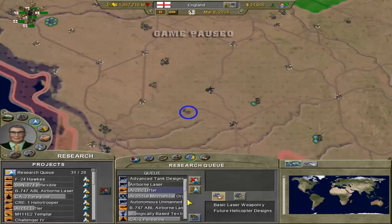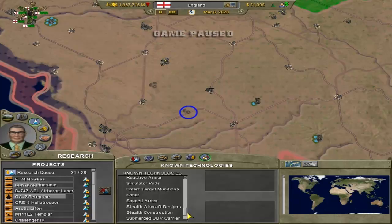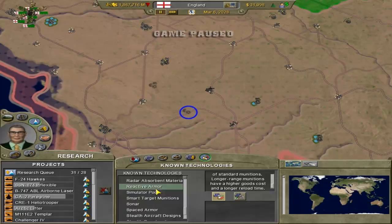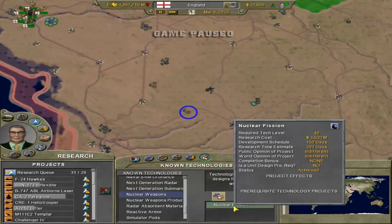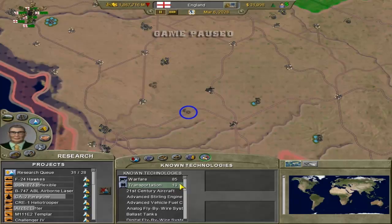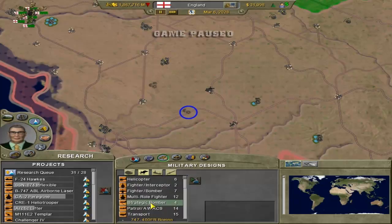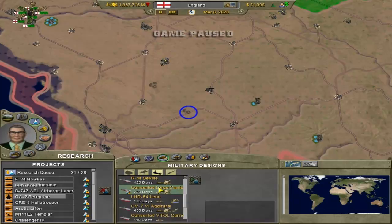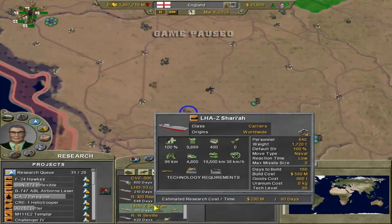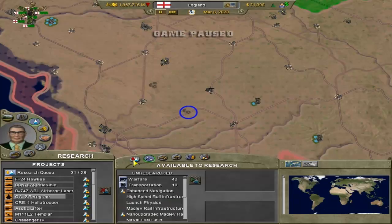This is Known Technologies - everything I currently know. Really this doesn't do much unless you're trying to look for something specific to see if you have it or not. It says what it does and how it helps you. For example, the prerequisites I needed to get nuclear weapons is nuclear fission. If you're interested in seeing what prerequisites are required for everything, this shows that. But really I don't find much use in this - I've never clicked on this. I don't go to the research tab very often. I go to research specific stuff like the Challenger 4 or really good fighters, boats, and carriers. Carriers are really good because you can load a lot of units on them and you don't need a seaport to drop them off.